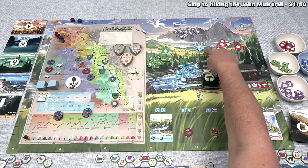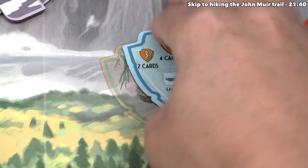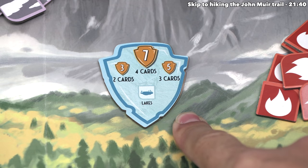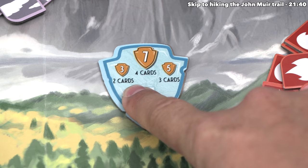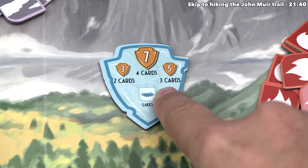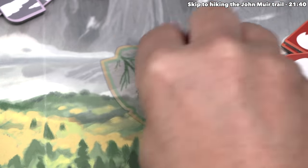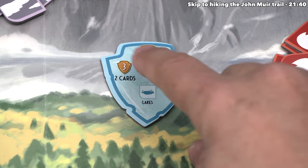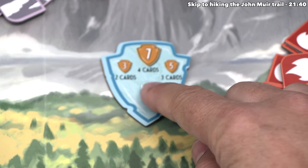During setup, we took a random arrowhead token and placed it right over here, and this is a benefit that all players will gain access to once the game is over. This is all about lakes: if you have two lake cards at the end of the game, it's three points; if you have three, it's five; and if you have four or more, it's seven. It's even better than that because the benefits on this golden arrowhead card are doubled for all players, so we would actually get six, ten, or fourteen points if we have two, three, or four of those lake cards at the end of the game.